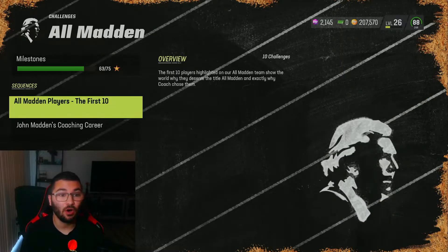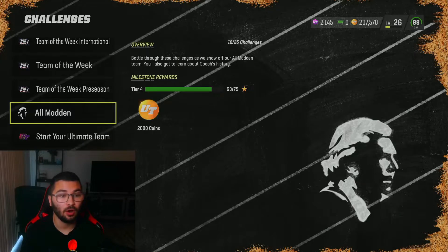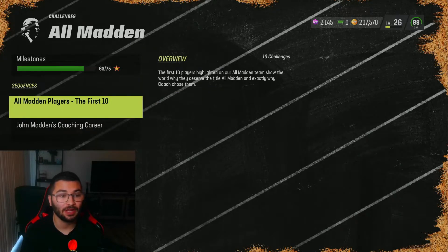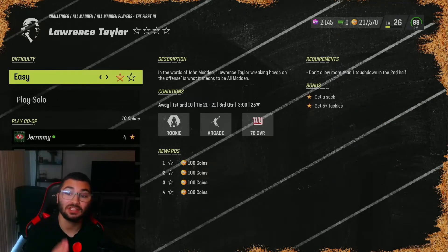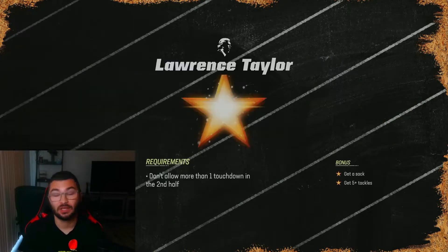My challenge of choice is going to be All Madden. Go to All Madden, then go to All Madden First and Ten, and come down to Lawrence Taylor. Leave this on one star and I'll show you what we need to do.